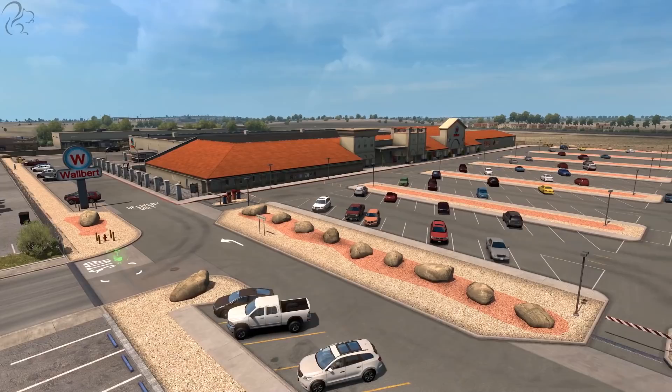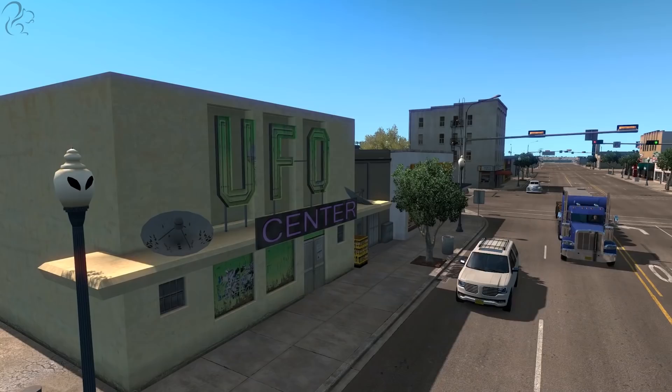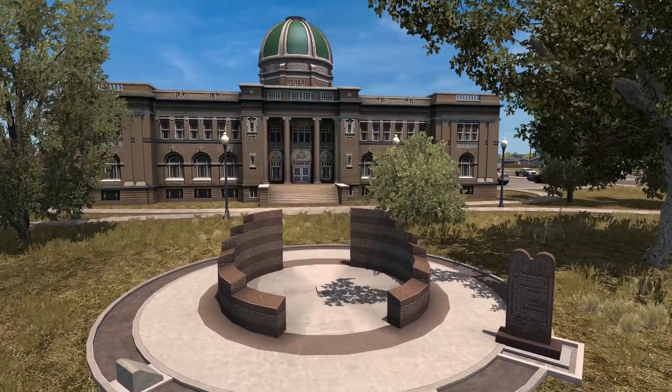No map of New Mexico would be complete without Roswell — the city with an unhealthy obsession with aliens. You can see it everywhere, from the cinema to shops. Even the street lighting has alien heads and there's a giant alien thing slapped right in the middle of the city. They seem to have swallowed their own hype. It's fed mostly by Route 70, has good connections, and is a very interesting place to drive through and look around.